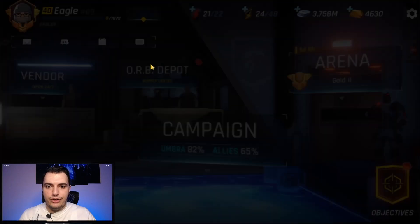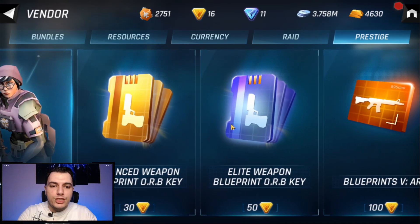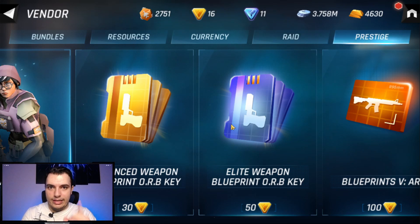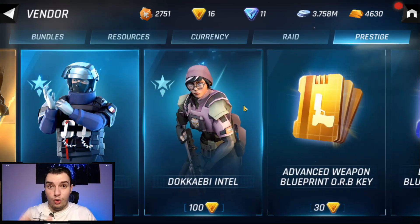Before we end the video, something important about the vendor shop: there's a way to convert gold prestige into elite weapon or advanced weapon orb keys. However, this is not a good conversion for early to mid game players — you'll need legendary weapons in the end game, but not yet.